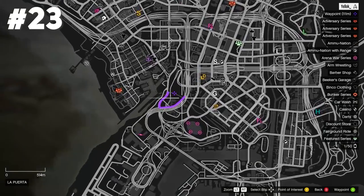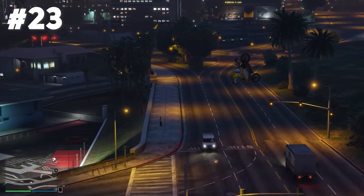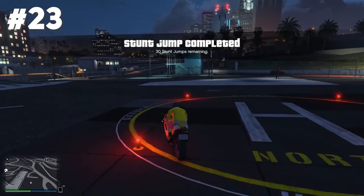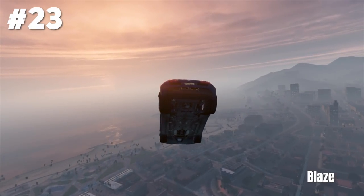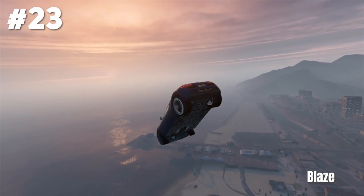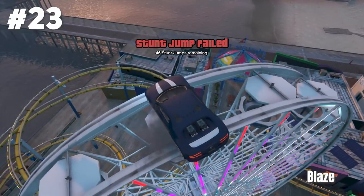Stunt jump 23 is located in La Puerta. We gotta go off this ramp at the canals, and this one really isn't easy because you gotta jump right to this specific location, otherwise the stunt jump is not gonna be counted. We got three Adder car stunts in a row from Blaze — he goes off the ramp, gets another huge glide, and of course lands right on top of the ferris wheel once again. This guy is insane.